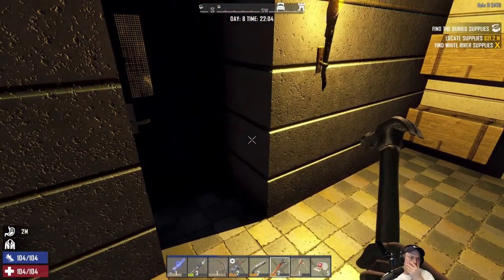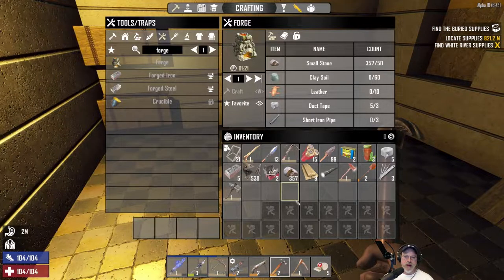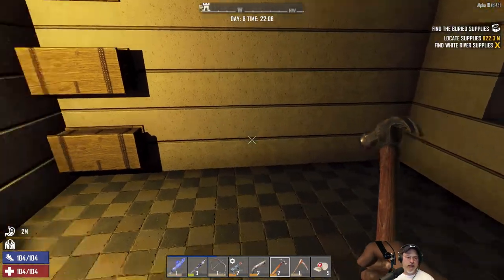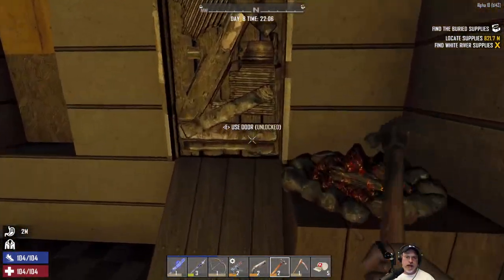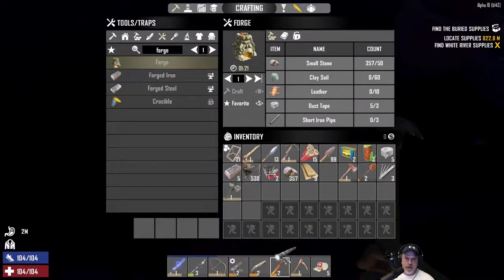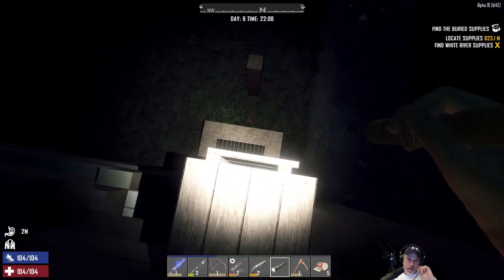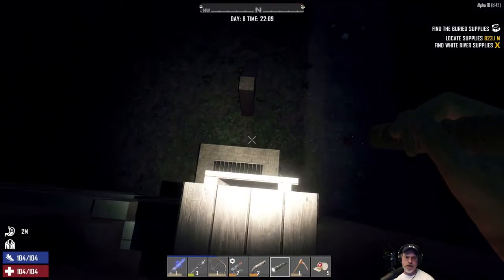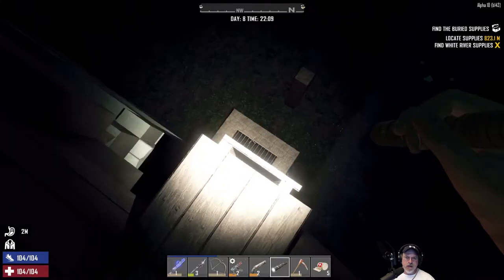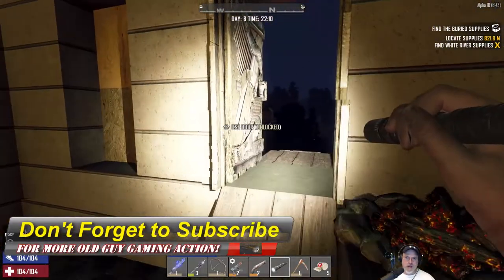We're going to take off and go after the airdrop and the buried treasure. But before we do that, I made a little platform down there with a ladder and a ramp to jump up, plus some bars so I can shoot through at the zombies later on.